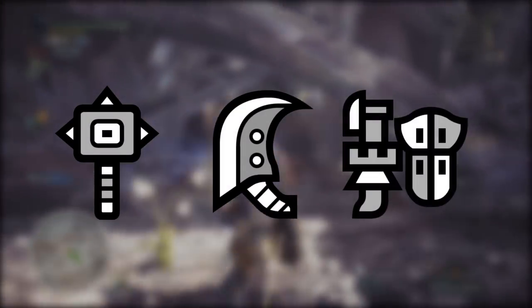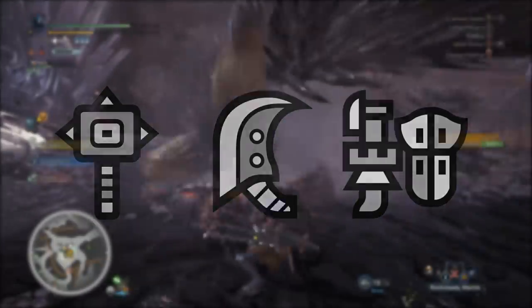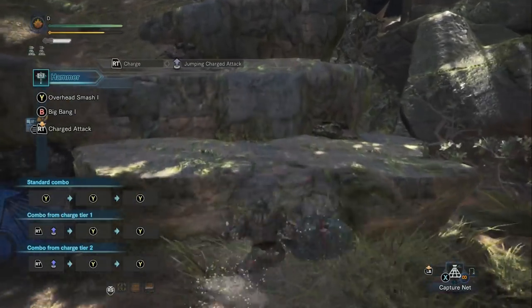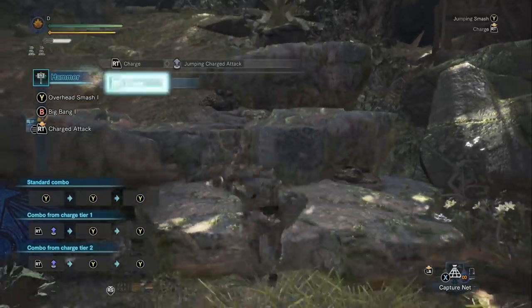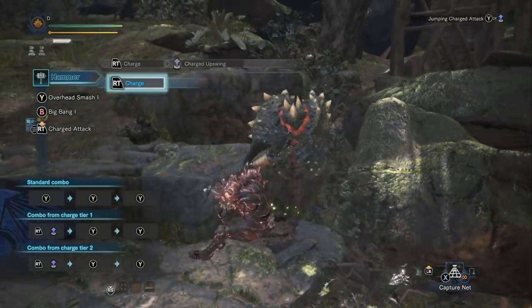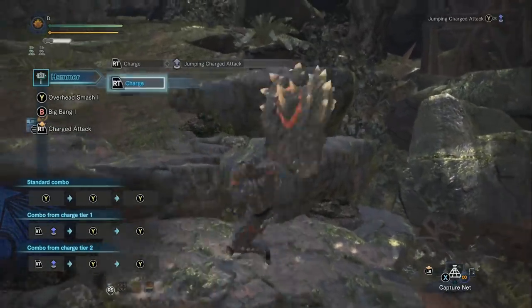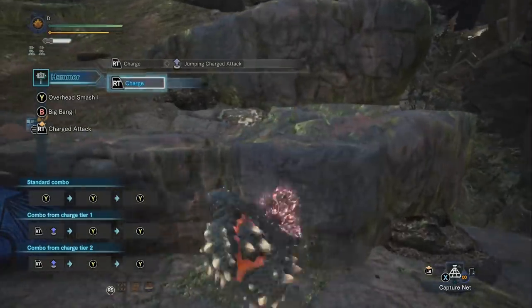Three weapons do this: hammers, great swords, and gun lances. Let's go ahead and start with the hammers — they are the least complicated. You have your right trigger charge attack with the hammer, and you're able to use this in the air. When you're near a ledge, you just omnidirectional jump off the ledge whichever way you need to, and when you use your charge attack, be sure to point the control stick in the direction that you want to charge. This is going to allow you to jump way over to the ledge.